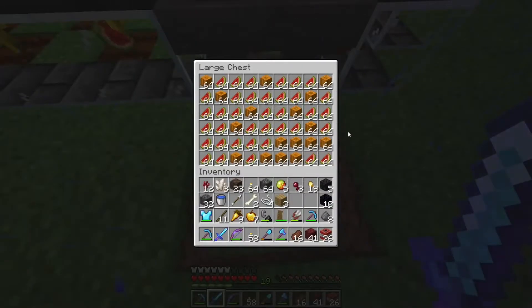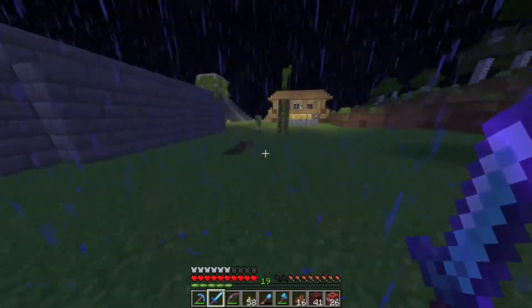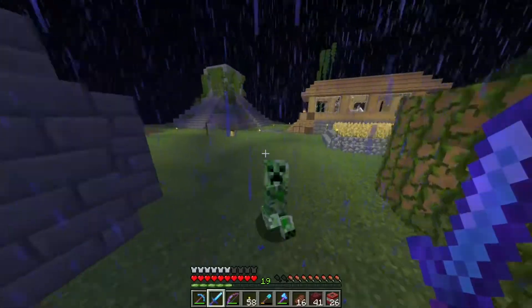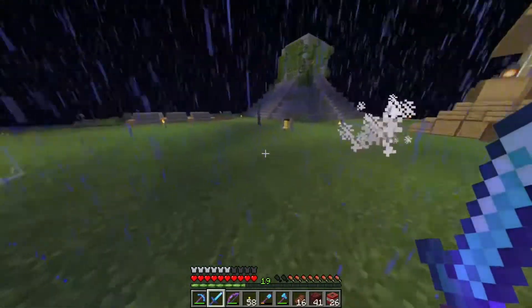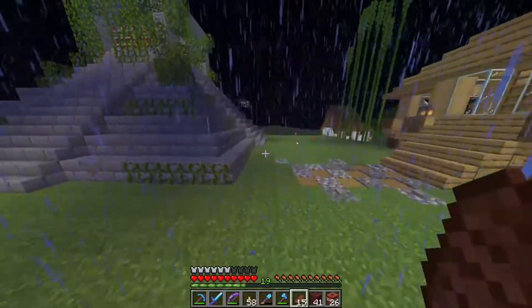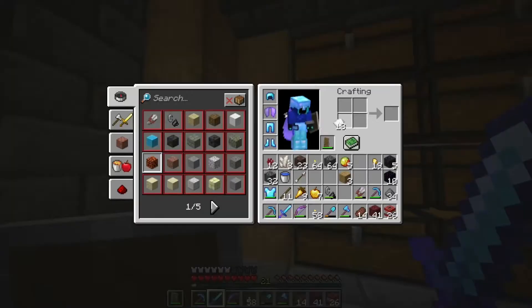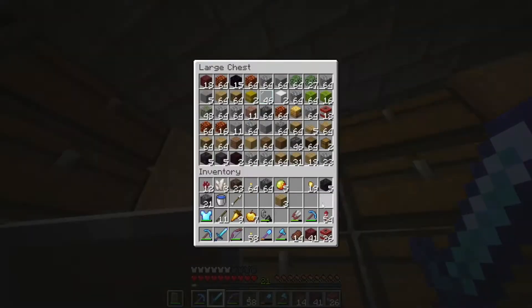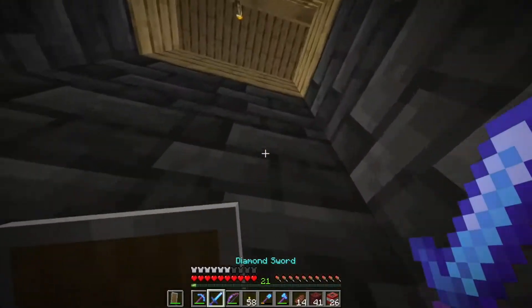It looks like the melon farm is overflowing a little bit — we got a lot of melons and pumpkins in there. But hey, we got our first victim right here. Come here creeper! Yes, we got more gunpowder. I'm going to go on a creeper killing spree. We can make a little bit of fireworks — it'll probably help us last for a little while.